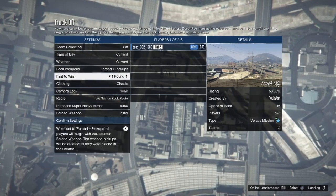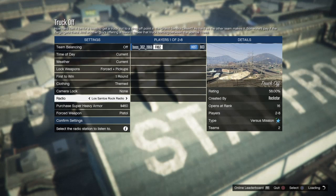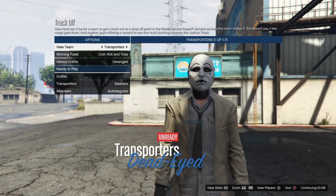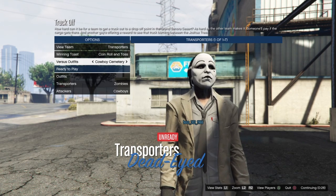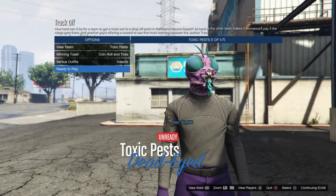Once you get inside the job screen, go ahead and put the clothing on Themed. You will need another person like I said. As soon as you get someone else, start it up and change the versus outfits to the Aliens — which is Insects — so go ahead and pick that.